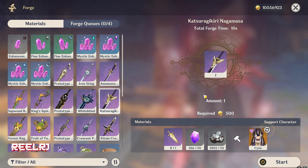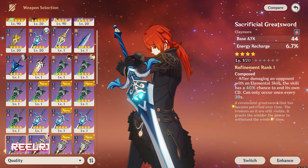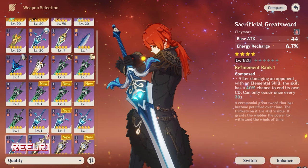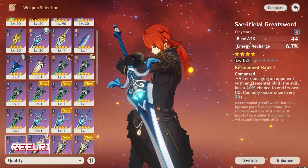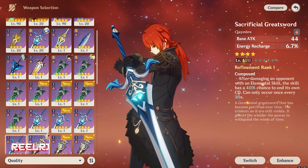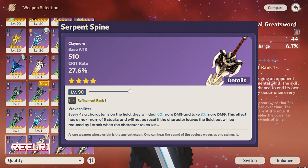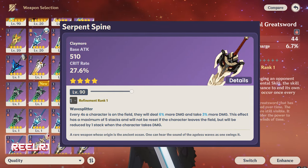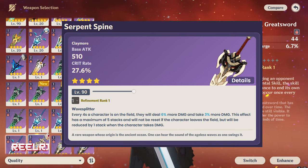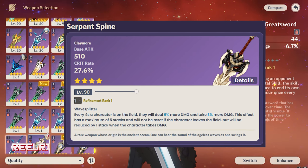On number two we have a Battle Pass weapon now. The weapons we talked about before are some F2P options, but now we're talking about Battle Pass weapons because we also need crit rate and crit damage. On number two we have the Serpent Spine — it's the older Battle Pass weapon and a pretty good one. It gives 510 base attack and 27.6% crit rate.